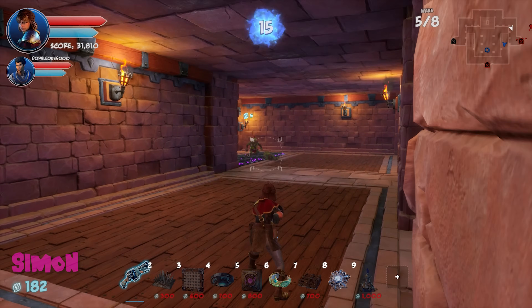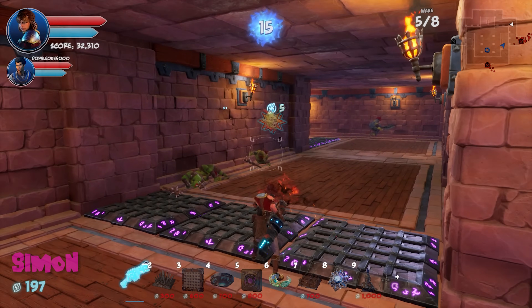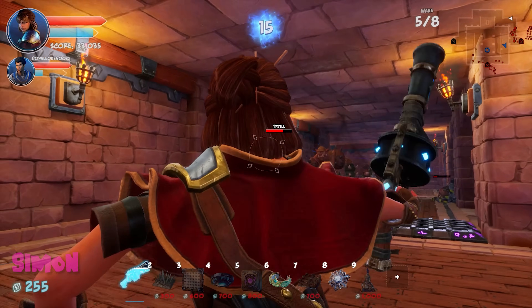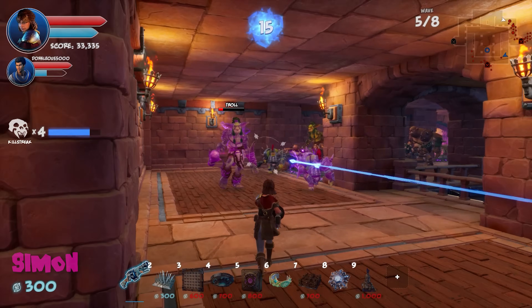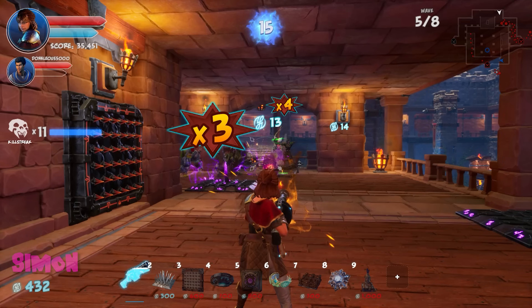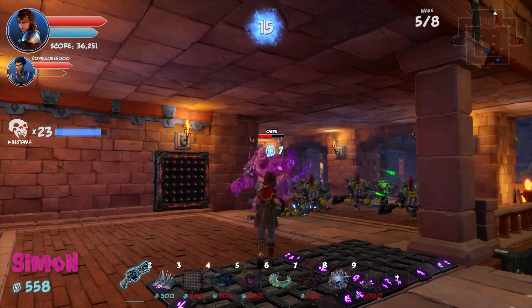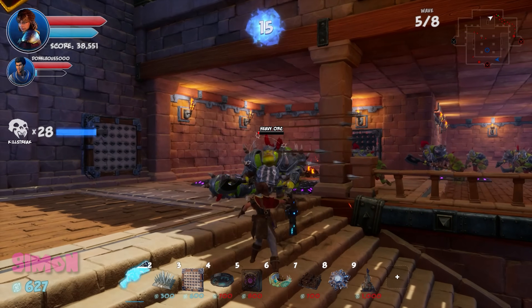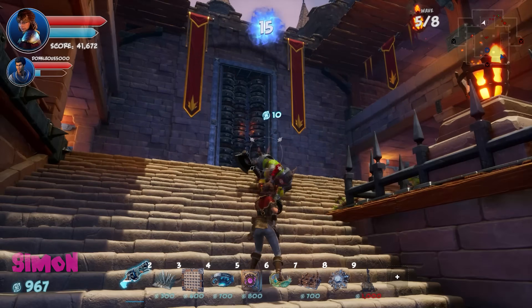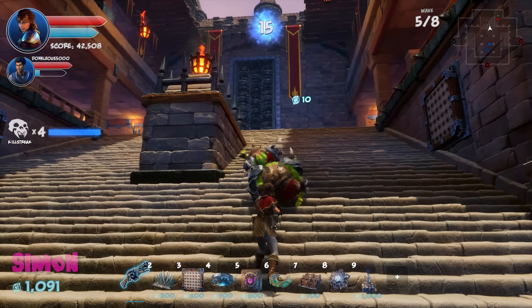During setup, they drift into a tangent — Simon doesn't really like hosting guests, has never invited anyone over for charcuterie. Dralis says he has a new fire pit and promises to invite Simon over. Simon says he'd come. Wave starts — enemies come down quickly.